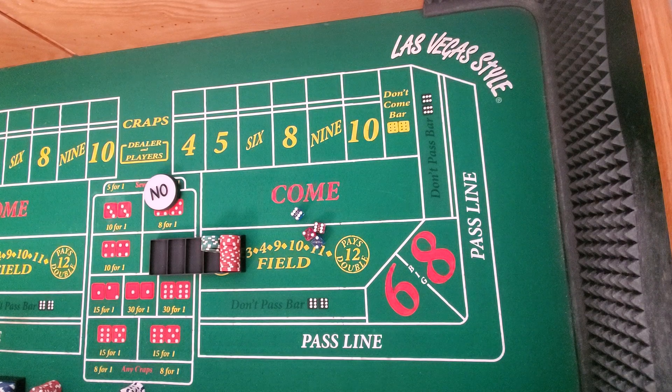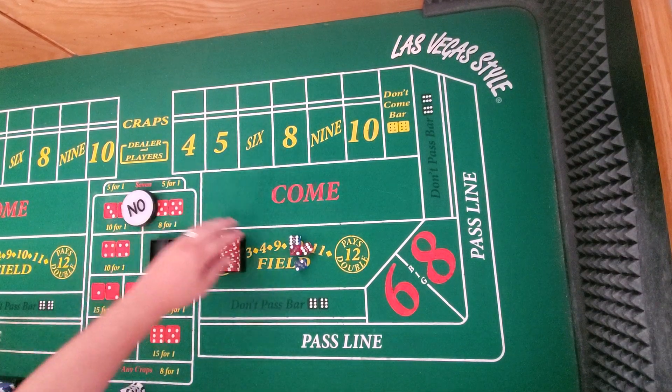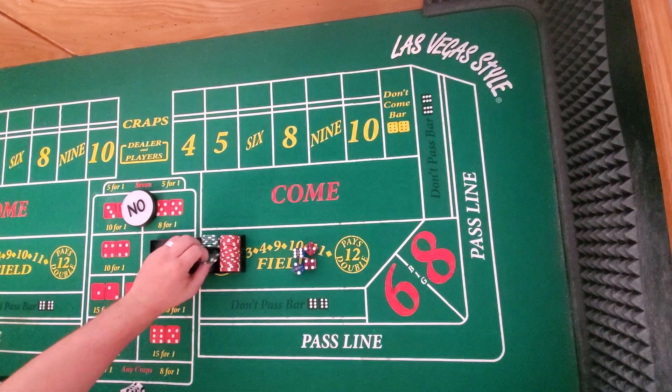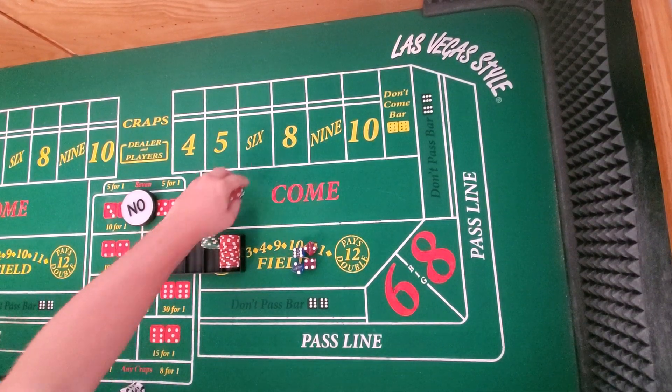Another thing about the 6 and 8 is that it's targeted in a lot of dice sets. So whether you believe or don't believe in dice control, the 6 and 8 is a targeted group of numbers in those dice sets — like the 3V and others target hitting those numbers. So if someone is good at it or even moderately can do it, it's better to be on those numbers to take advantage of that. But mostly, I think the reason people don't make a ton of money on the 6 and 8 is because they're doing just one little thing wrong with it.